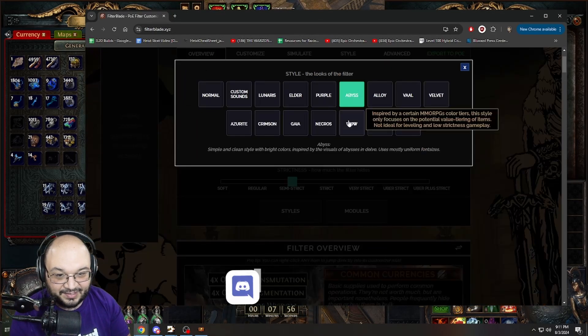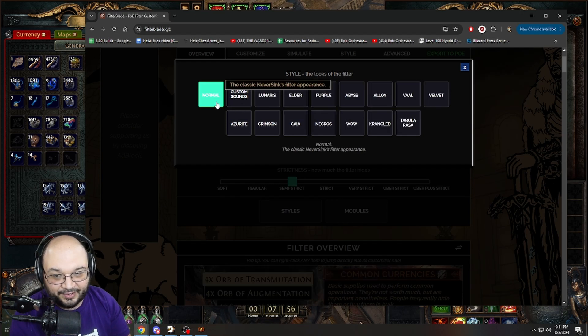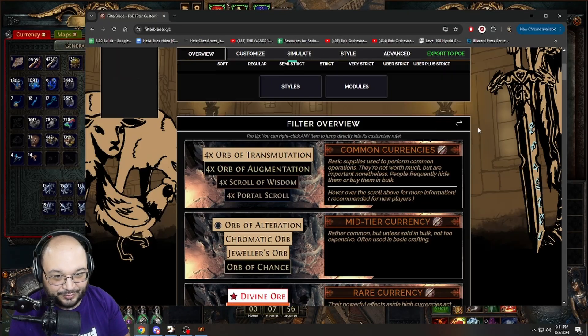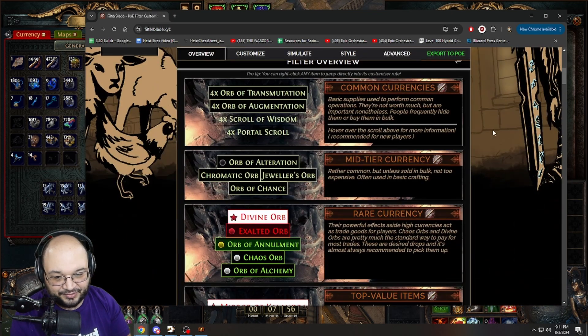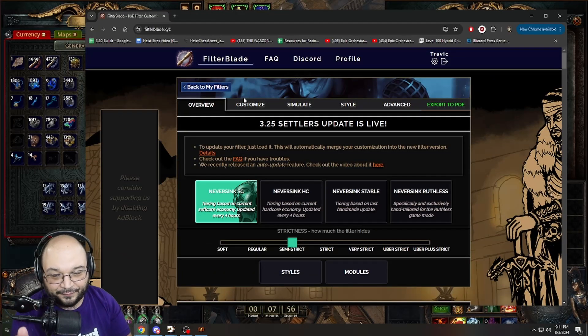If you hit the 'Styles' button, you can see I'm on Abyss Style. If I click on Normal and exit out, this is what the normal filter looks like, which is probably what a lot of people are used to. I found a style I really like, which is why I have Abyss — I really like this green color, it looks really good.